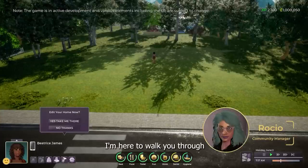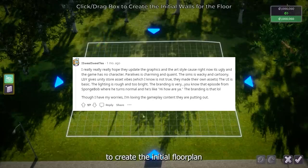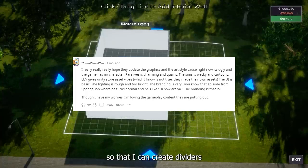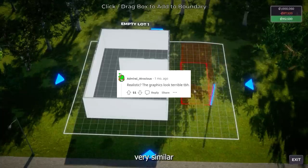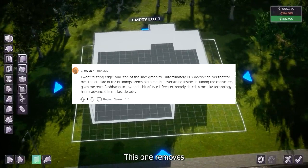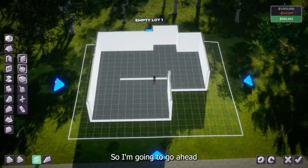And then there's this Reddit user that said: I really really really hope they update the graphics and the art style, cause right now it's ugly, and the game has no character. Paralives is charming and quaint. The Sims is wacky and cartoony. Life by You gives Unity store acid vibes, which I know is not true — they made their own assets. The UI is basic. The lighting is rough and too bright. The branding is very… you know that episode from Spongebob where he turns normal and he's like, 'Hi, how are ya?' Branding is that. Realistic? The graphics look terrible. And then lastly, this Reddit user said: I want cutting edge and top of the line graphics. Unfortunately, Life by You doesn't deliver that for me. The outside of the building seems okay to me, but everything inside, including the characters, gives me retro flashbacks to TS2 and a bit of TS3. It feels extremely dated to me, like technology hasn't advanced in the last decade. Though I have my worries, I'm loving the gameplay content that they are putting out.